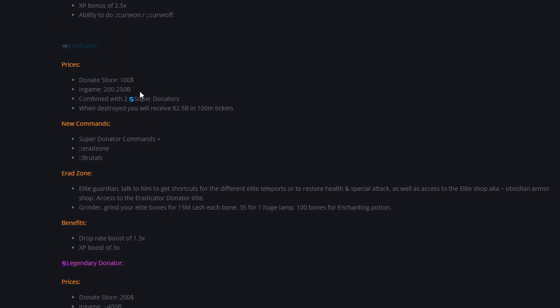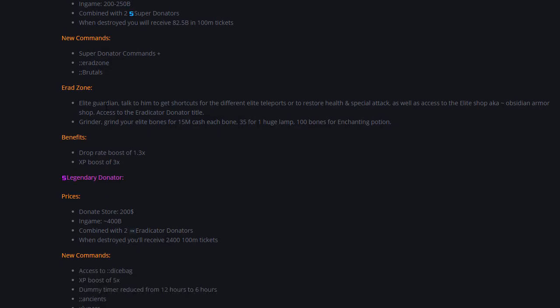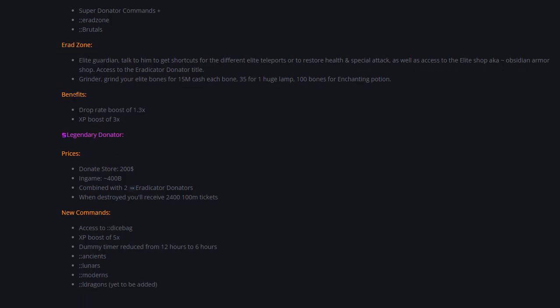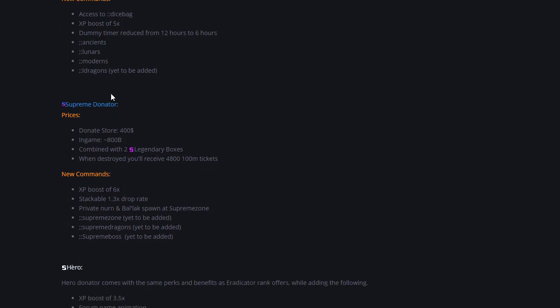The third and best donator rank I'm giving away is the Eradicator rank, which costs $100 in the donation store or 200 to 250 billion in-game. You can combine two Super Donator ranks to get it. You get all Super Donator commands plus the Eradication Zone command and access to Brutals — two new zones. In the Eradication Zone you get an Elite Guardian, another grinder, a 1.3 times drop rate bonus, and a 3 times XP boost. The Legendary Donator costs $200 or 400 billion in-game, and the Supreme Donator costs $400 with even more new commands and a 6 times XP boost.